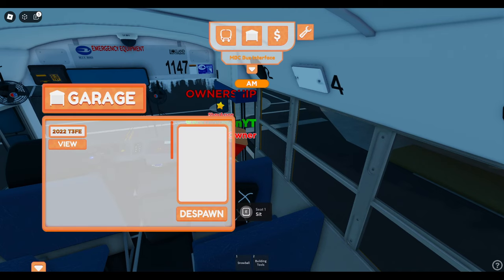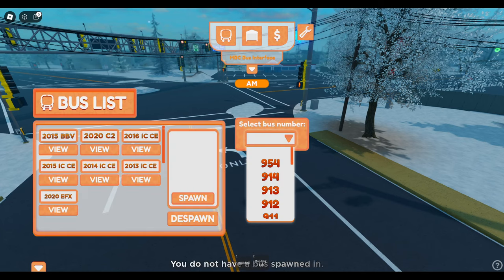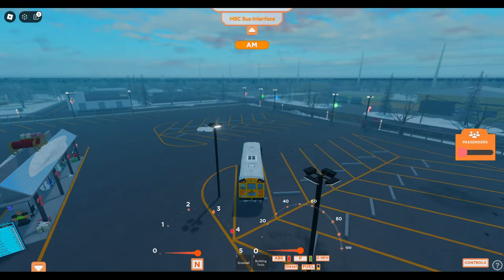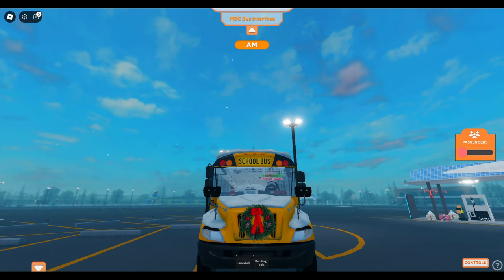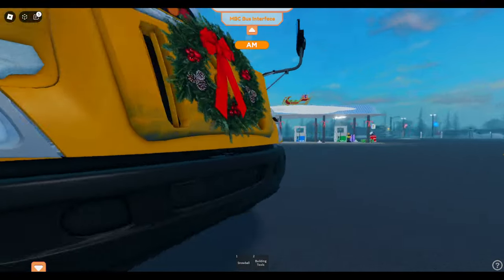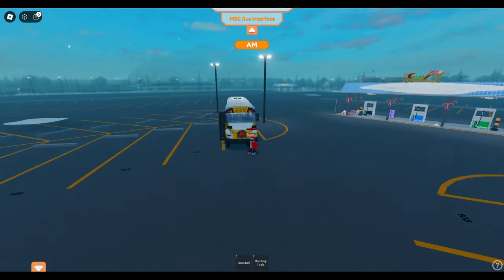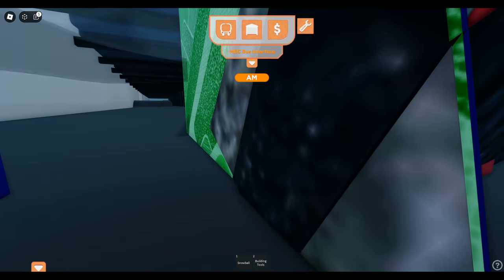With the VIP customization options, the CE buses have a winter grill cover. You can see it right here — I put it on there the best I could. Not all the CEs have it though: the 2013 and 2014 are excluded, but the 2015, 2016, and 2021 have them.